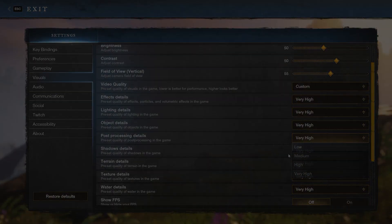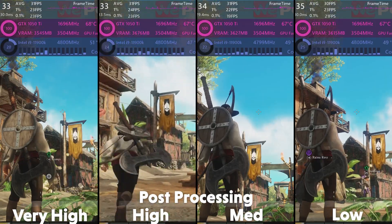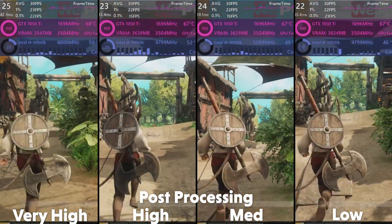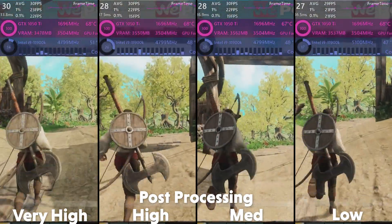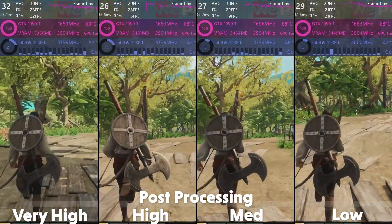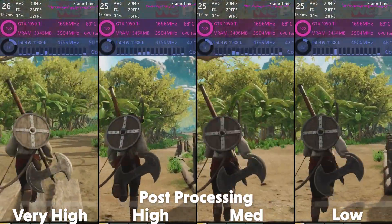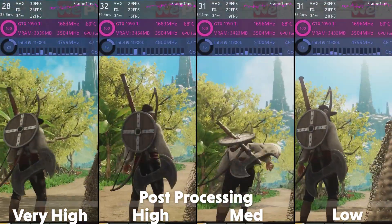Post processing details is the next option, and is the setting for how the image is altered after it has been loaded, giving it that extra alteration to make it look even nicer. You can spot some slight differences with the colour grading looking a bit smoother and nicer with higher post processing options — it does make it more visually pleasing without that much of an effect on the frame rate, with the average deviating only within error margins. So for this setting I would recommend high, as with not much performance cost it is still nice to look at.